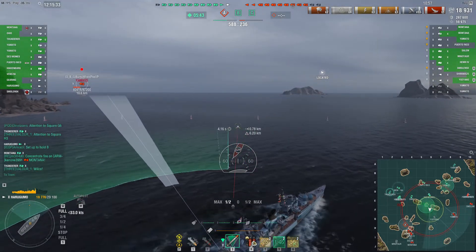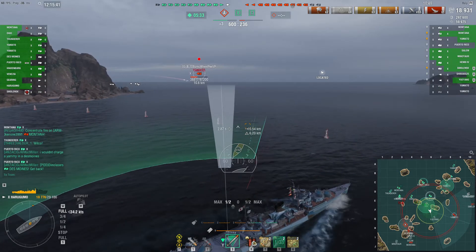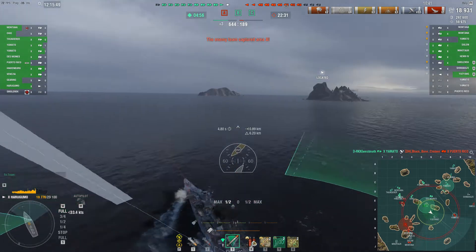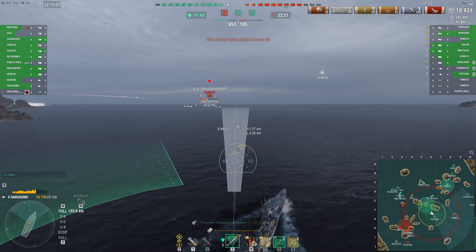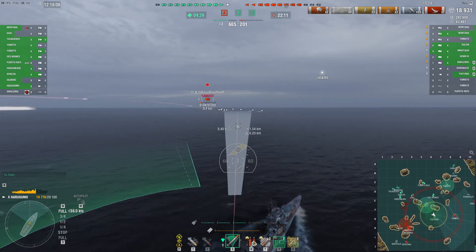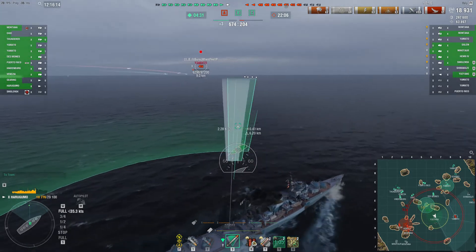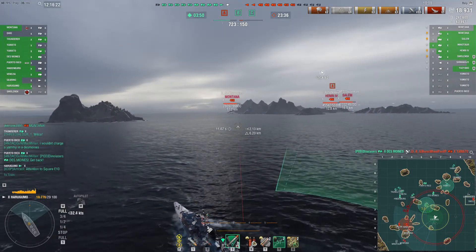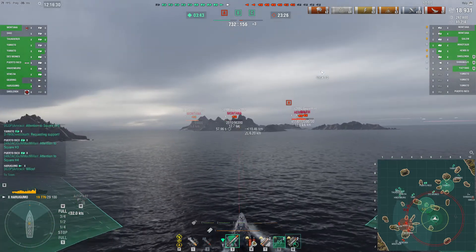I didn't look at the hit points that Smolensk had — maybe he was just so low that it was a one-volley thing and he was gone. So I'm reassessing: do we still have enough over there? They've got a Shimakaze — there goes their Puerto Rico. So it's a Shimakaze and a Smolensk on that side versus a Yamato, a Gearing, another Yamato. We're probably okay over there — gotta count on the Gearing to get out there and spot that Shima. So I'm going to get just close enough to this Yamato to be able to throw some torps behind him, but he's probably not going to survive whether my torps get there or not.